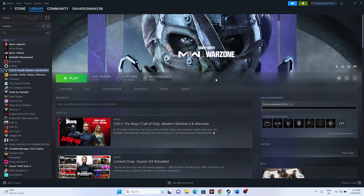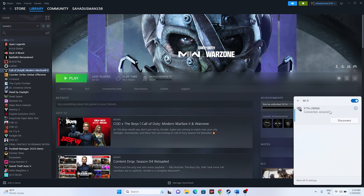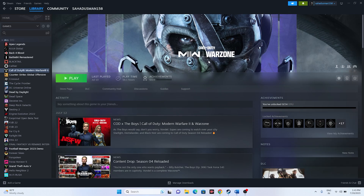Next, make sure you have a good internet connection. You can check at the bottom to confirm you're connected to Wi-Fi and it's working. If you have any doubt, try connecting to a different Wi-Fi network. A stable internet connection is vital for playing these kinds of games.